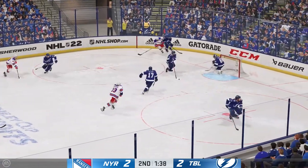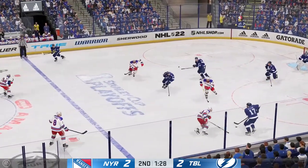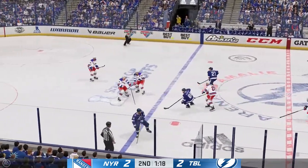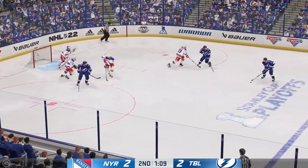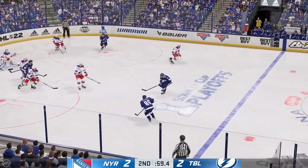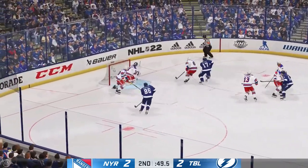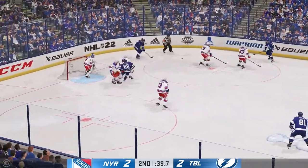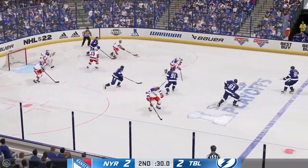Stamkos wins the faceoff. Great pressure with the stick. And he slides in quickly to Killorn. Steps inside. On the attack, along the boards. Moose to Kucherov. Takes the feed. Handles the puck. With the stop. Shesterkin's been a leader tonight. You don't need a speech. You need to play well. He's done that tonight, and he's kept his team right in it.